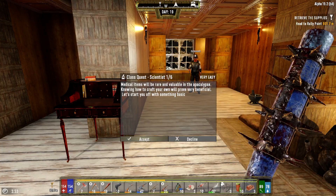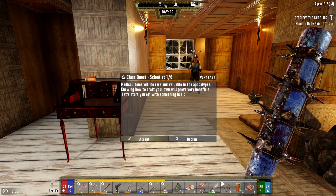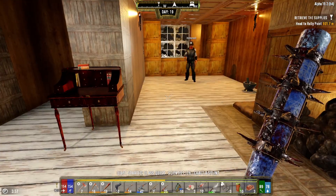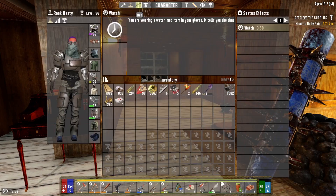Boom! Class scientist quest. Medical items will be rare and valuable in the apocalypse. Knowing how to craft your own will prove very beneficial. Let's start you off with something basic. I am going to switch my quest.